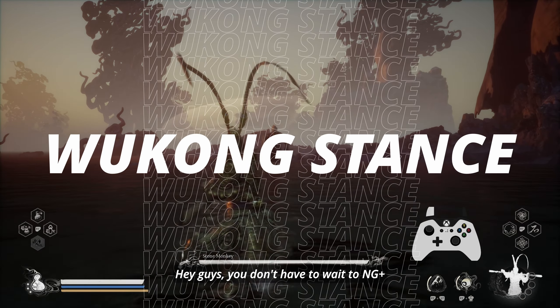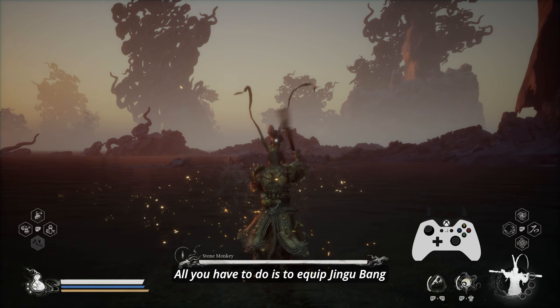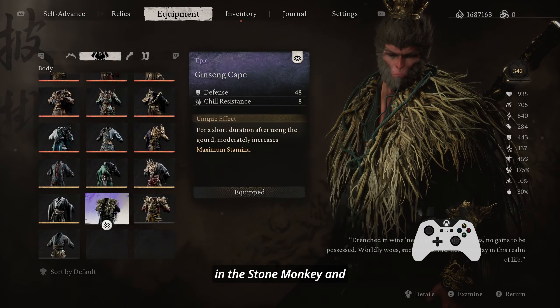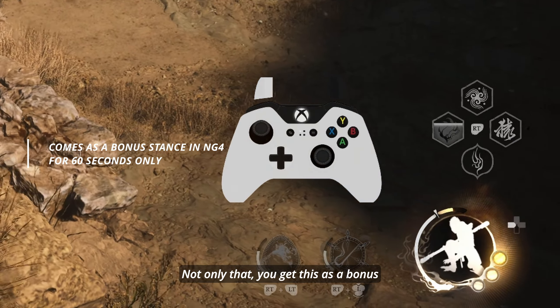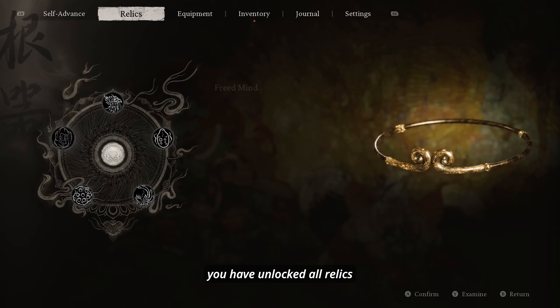Hey guys, you don't have to wait till NG plus to experience Wukong stance. All you have to do is equip Jinggu Bang and full Wukong armor in the Stone Monkey and Great Sage fight. Not only that, you get this as a bonus stance permanently once you have unlocked all relics three times.